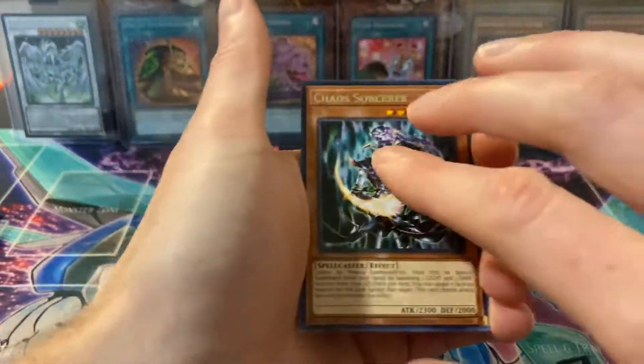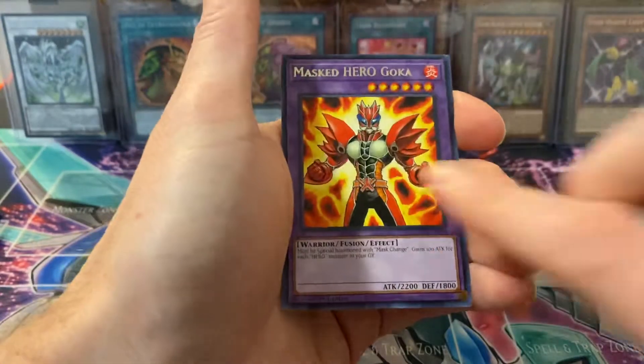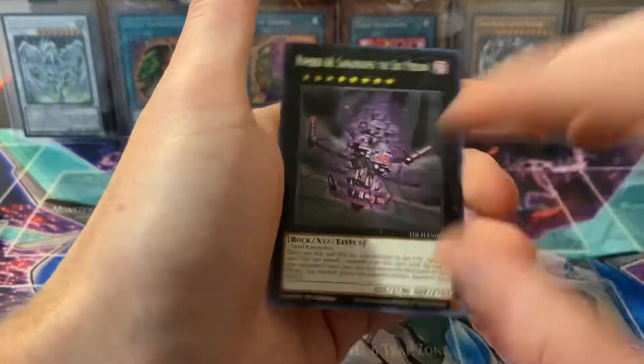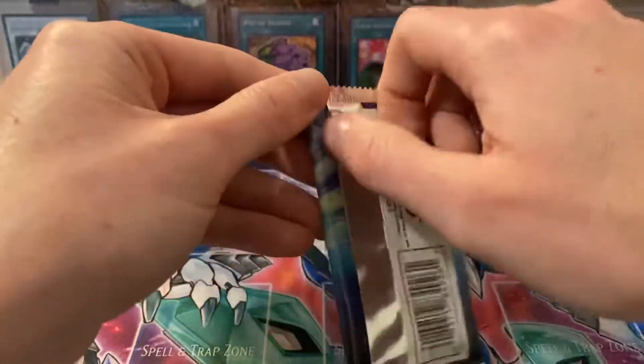Come on, one more ultra to make this blister opening worthwhile. Chaos Sorcerer, Master of Blast, Witch of the Black Forest, and another Microcoder — my boy Goka. Oh, we finally got our first Pot of Desires! Pot of Desires at number 68. Alright guys, we got four packs left — is there a collector's rare and another ultra inside?